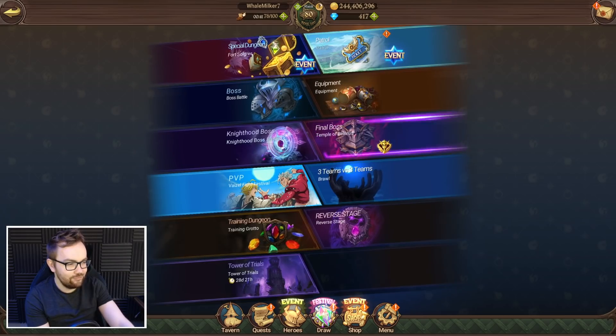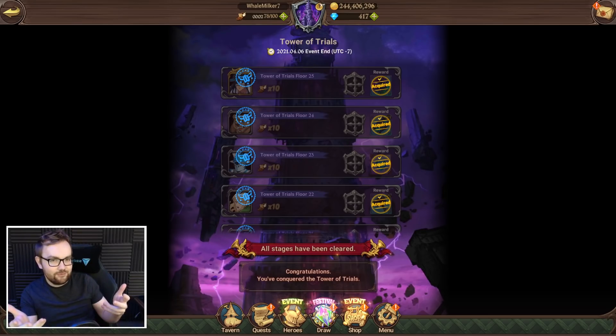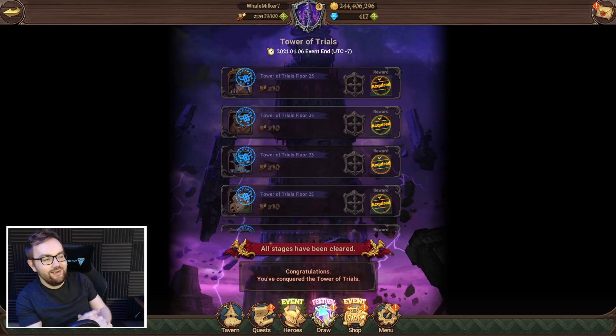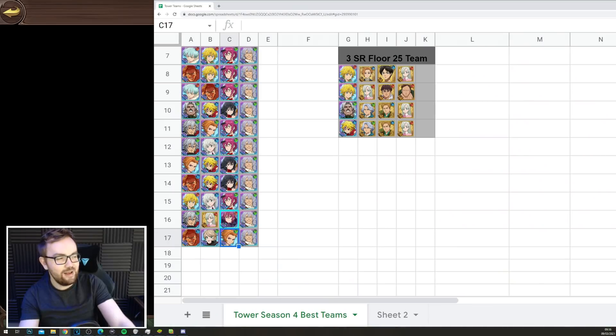Make sure you complete it before next Tuesday's patch. One of the massive perks about this tower is you don't need to lock in your team. With this tower we've got the new JP format where every single floor you can change your team, so if something isn't working you have the constant option to change your strategy. This feature was on JP around season six, so to already have it on season four on global is amazing and will make this season much easier.